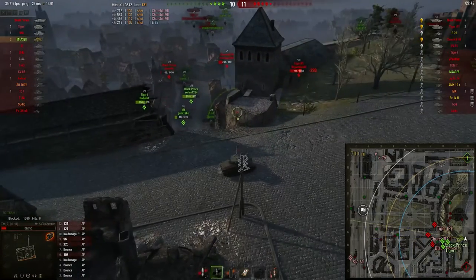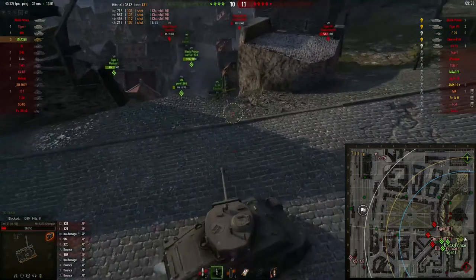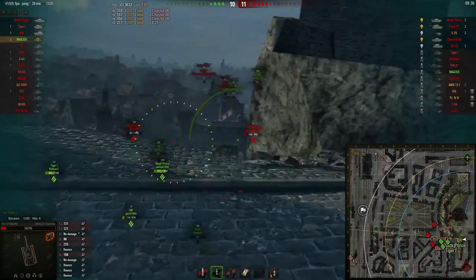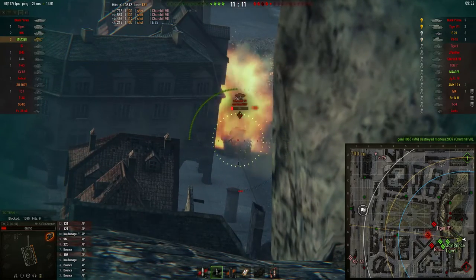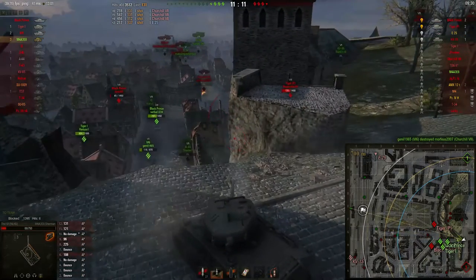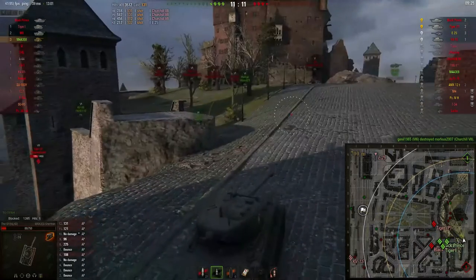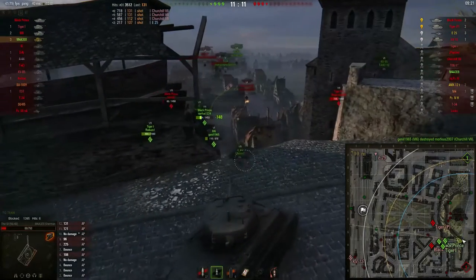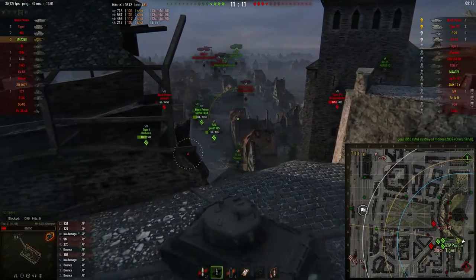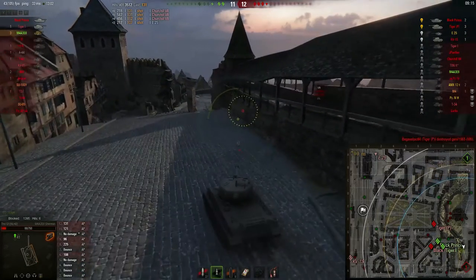The Churchill 7 is aiming at me so I'm not going to risk him getting a shot in — that would likely be my last hit since I'm on 69 hit points. I have to be careful. The Churchill 7 comes back again — let's see if we can take him down. Luckily one of my allies does. This looks really bad though — the E25 has me spotted on the other side of the map. I thought he would drive up the hill to take me down.